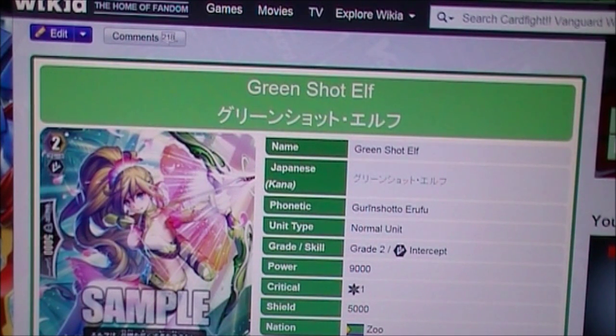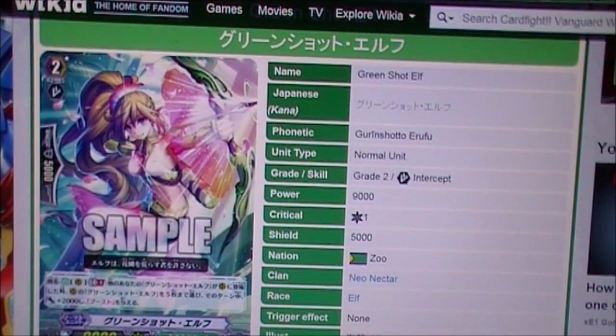Hi and welcome. Today we are going to review Green Shot Elf. It's a Grade 2 Intercept, 9000 power, 1 critical, 5000 shield, Neo Nectar.